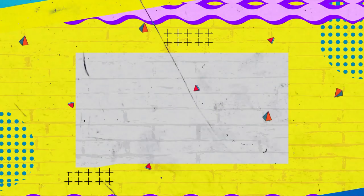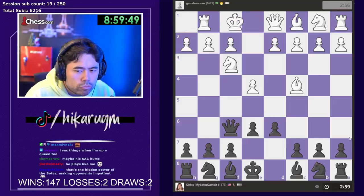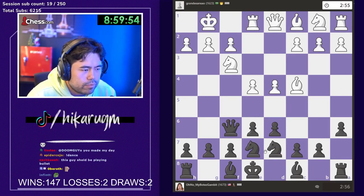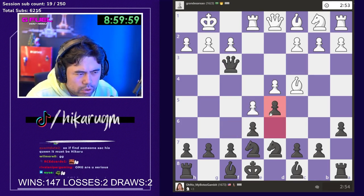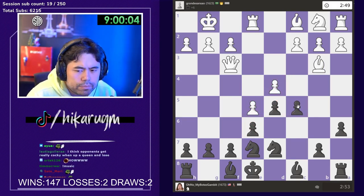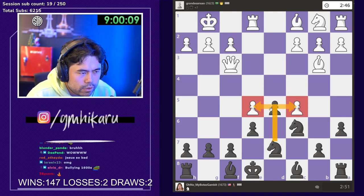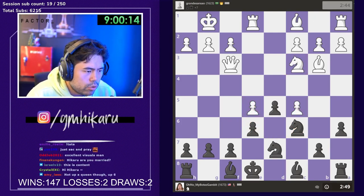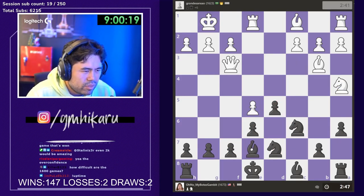I think your opponents get really cocky when they're up a queen and they lose — always possible. I want to just sac d5 to close the center of the board. If I couldn't close the center I probably wouldn't do this. He takes, so I'm gonna go here, hit both pawns. I was hoping he'd go c3 but beggars can't be choosers. I'll just take and castle my king out.